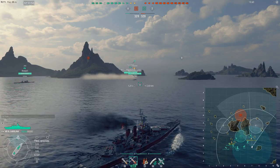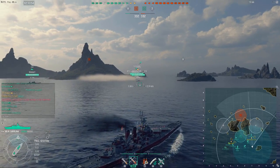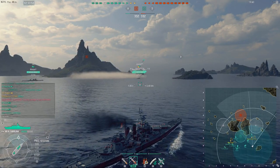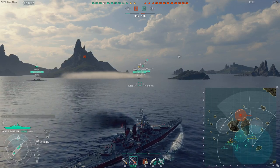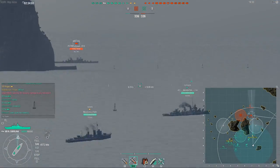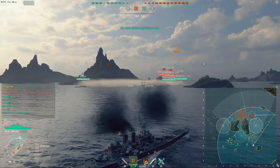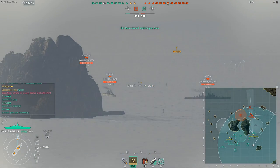I did mention in my previous NC commentary yesterday that I could make a smoke guide if people wanted it for the NC, and there was a lot of positive responses, a lot of people wanting some help with it. I figured this game where I'm against the double Minotaur is probably the best example of just why I have absolutely no fear for Royal Navy cruisers in the NC - doesn't matter if it's Minotaur, Neptune, whatever.